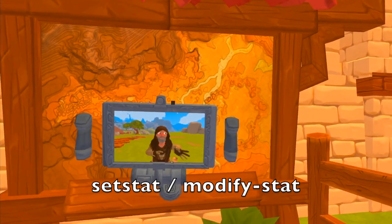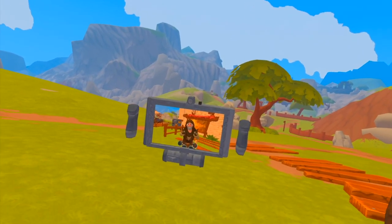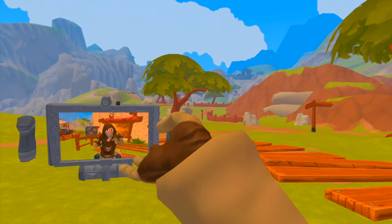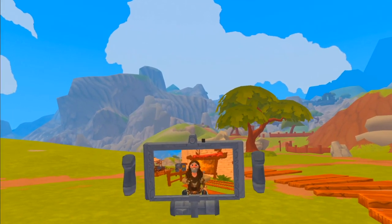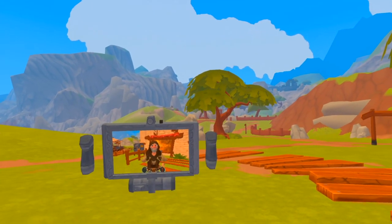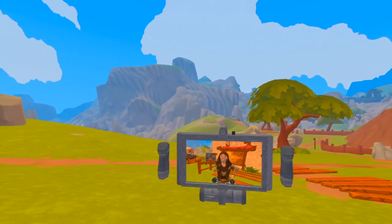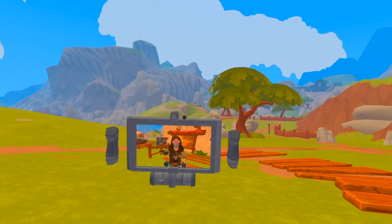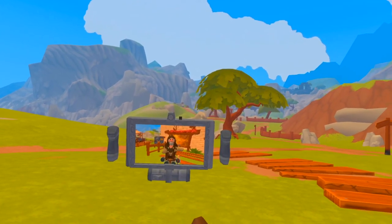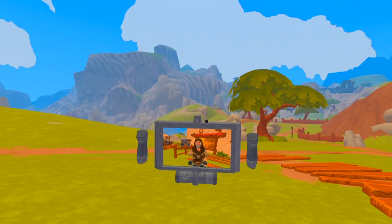Let's talk about set stat and modify stat and why they're different. Set stat is generally considered permanent while modify stat is based on a timer. Some set stat things are permanent, like messing with health. Generally when we do set stat, it's like messing with our base stat until we log off, until we die and aren't revived, or until we use the televator or the customization area — any of those things will reset it back to the base value.